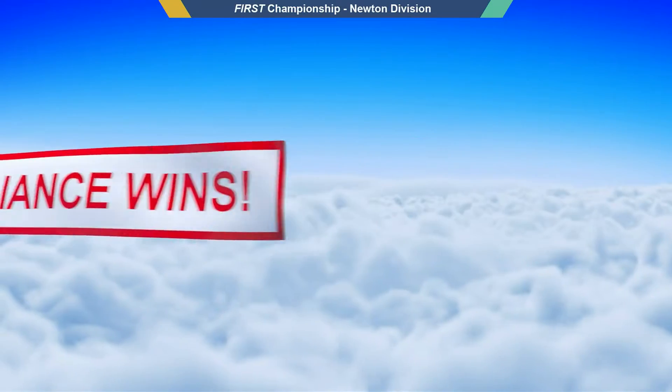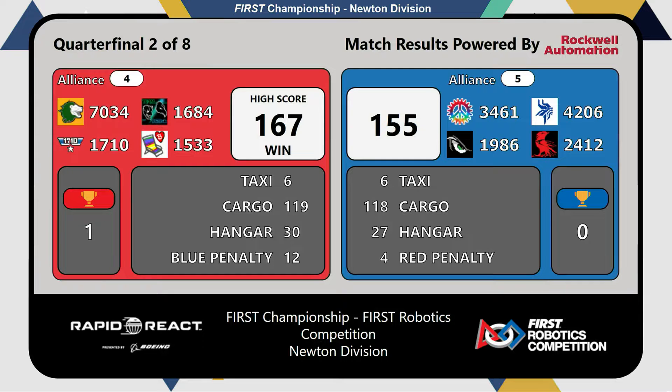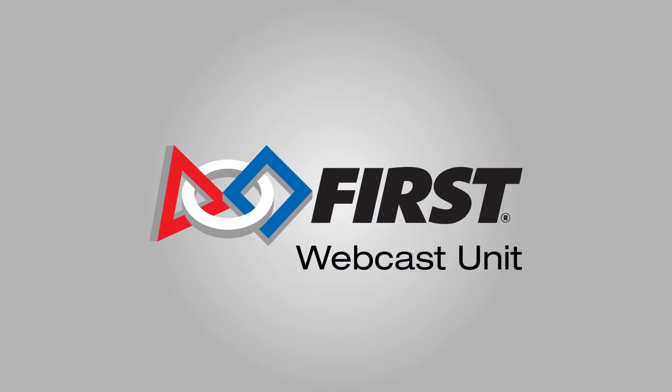Red Alliance. Alliance number four takes the first round. Coming up next, quarterfinal three. Blue Escape Six, come up next for quarterfinal three.